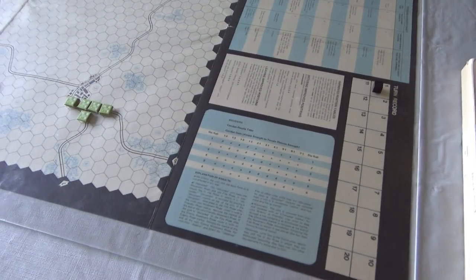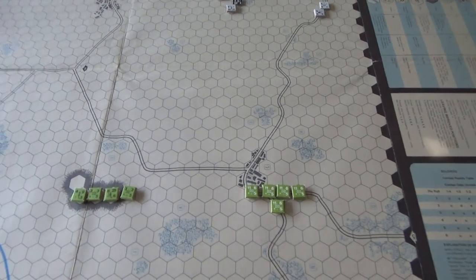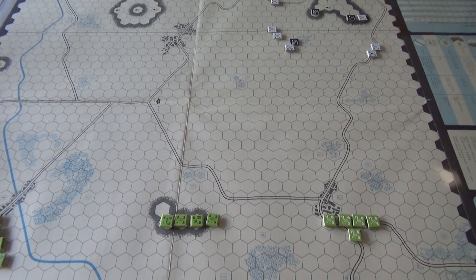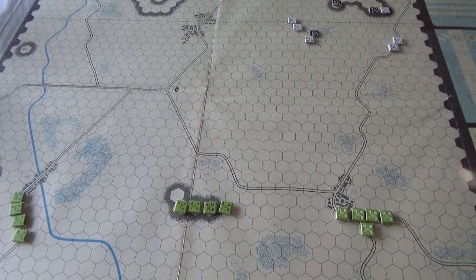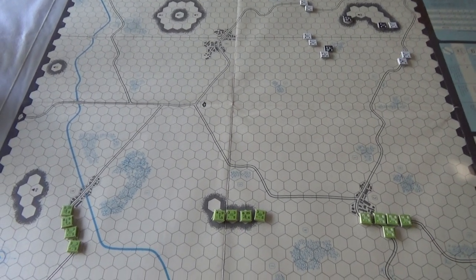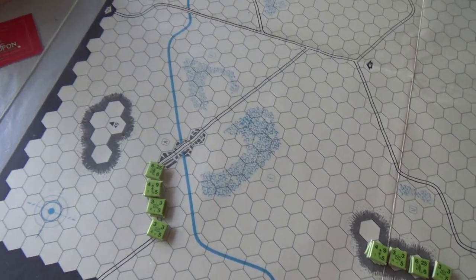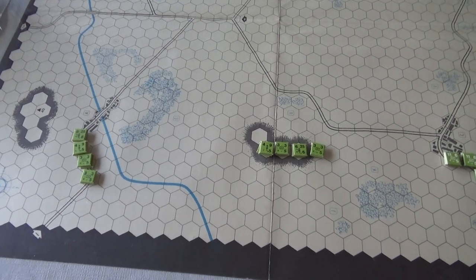Tsingtao fell soon afterwards - interesting. So looking at the victory conditions and the map: I went through the rules relatively quickly and this video is going to be part of a playlist since I'll need to pause and continue. You can see it's a generic map used for all scenarios, with terrain labeled - woods and Hill 40 and so forth.